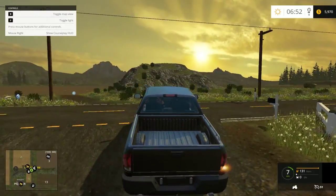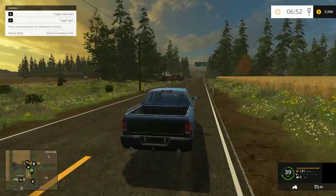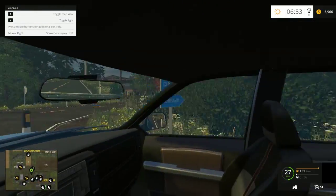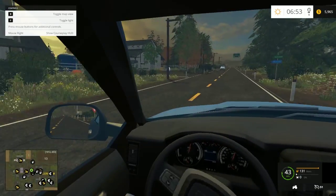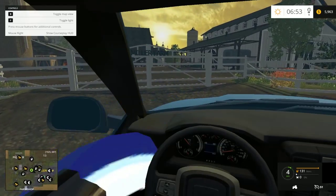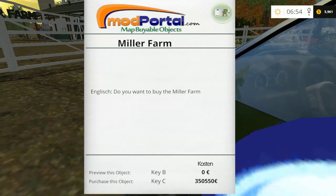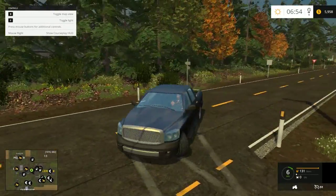It's a pretty cool map from what I've seen of it so far. There's a gas station there. It's got different purchasable farms that you can obviously purchase for money, as you can see here. I don't have any money right now, but you can buy all these big farms.